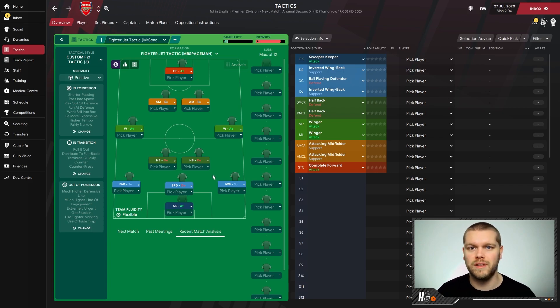Left and right midfielders are both set as wingers on attack. Two attacking midfielders on support and then one complete forward up top. It'll be interesting to see which of Aubameyang and Lacazette misses out from the quick pick. There are also instructions on the left-hand side — I'm not going to run through them all. He has put this on the Steam Workshop so I'll leave a link below for you to check out and get this tactic in-game yourselves.